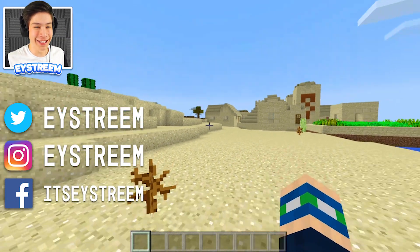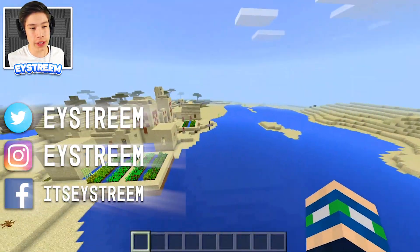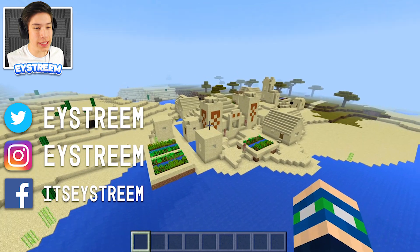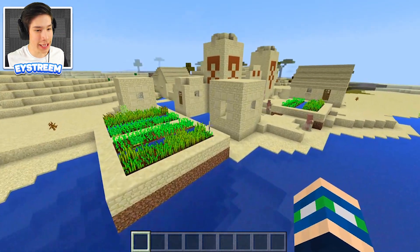All right, let's go ahead and get started. As you can see here guys, we have a normal village — but look at that, this village is special! Because there is a desert temple in the middle. This is a very special village — this is an ancient Egyptian village. We're gonna go ahead and check it out.